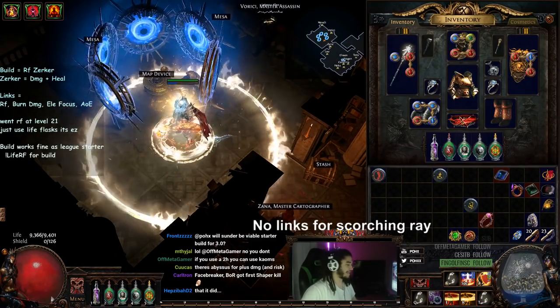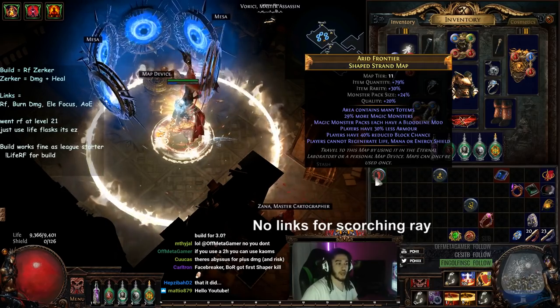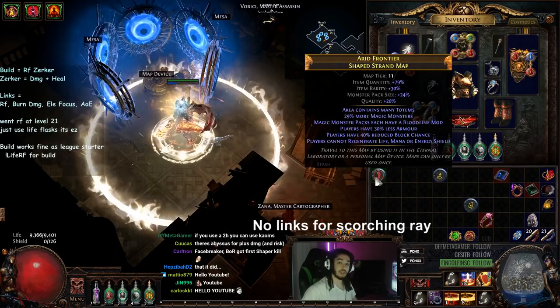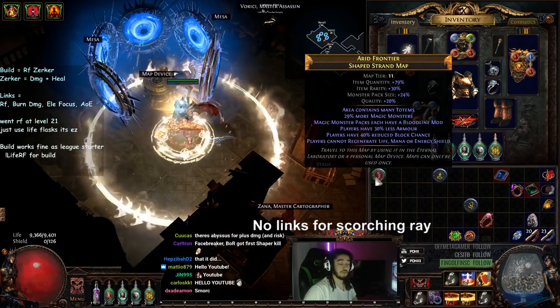We're up to 9.4k life currently and I wanted to show you guys a little bit of a different map. This is a map rolled with players cannot regenerate life, mana, or energy shield, because I've shown you guys the low life righteous fire character that you can indeed run a bunch of different map mods, but I don't believe I ever fully showcased it in a no-regen map.